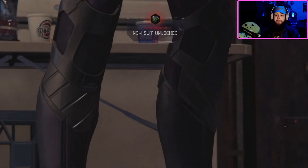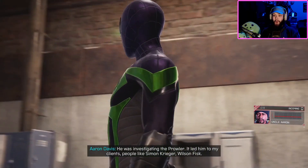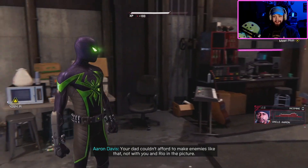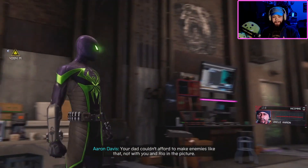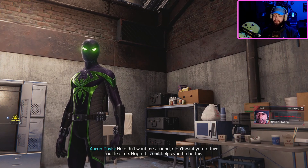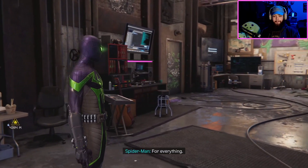That is amazing — we have it. Hope the suit fits. You asked why me and your dad stopped talking. He was investigating the Prowler — it led him to my clients, people like Simon Krieger and Wilson Fisk. Dad couldn't afford to make enemies like that, not with you and Rio in the picture. So I told him, hoped he'd back off — and he did, for good.